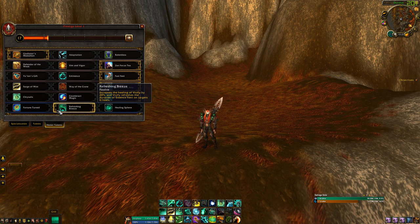Also, if you have Essence Font and Enveloping Mist on a target you're really trying to heal, you can keep spamming Vivify and it's going to heal your other Arena Partner and keep refreshing that HoT — so it's going to last even longer and help add to your healing.